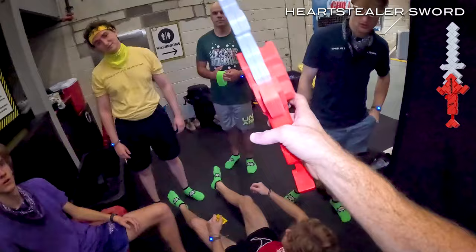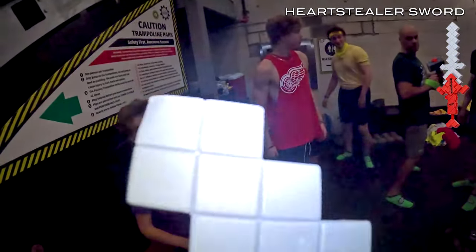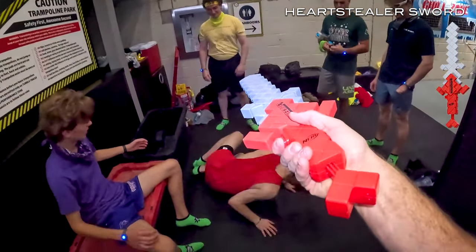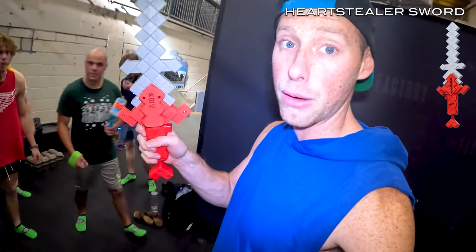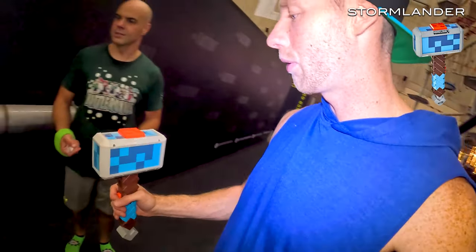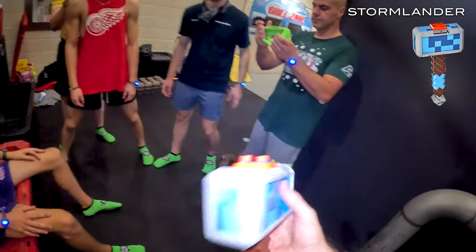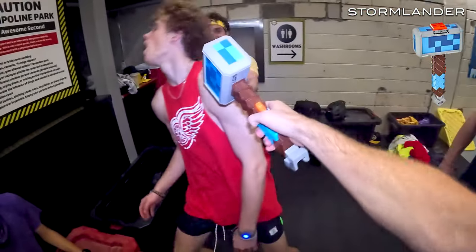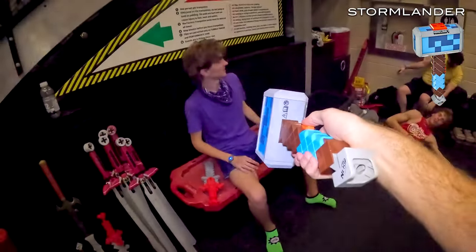Next we have the Minecraft sword. This acts as a melee weapon — full foam — so you can easily hit people without hurting them. But you can also pull this back and fire it. It's a blaster too! I lied, there are some blasters in this video including this one. This is a very fun blaster slash melee weapon. Same thing — the edges are foam, the rest is plastic, so don't hit anyone with the plastic side. Hit someone with the foam side. You can also load it from the bottom.